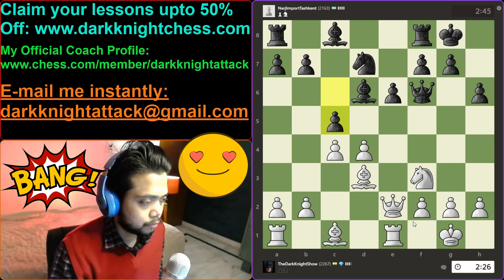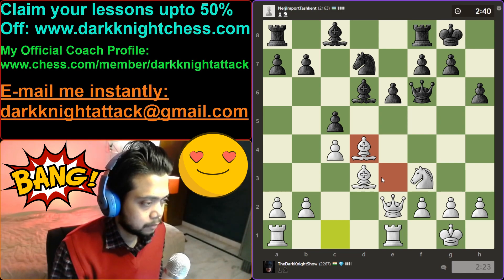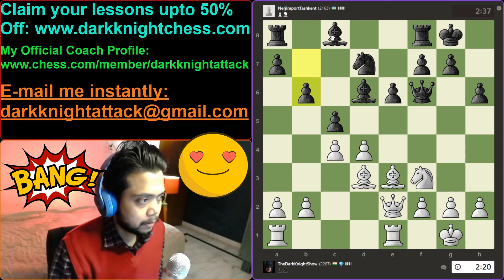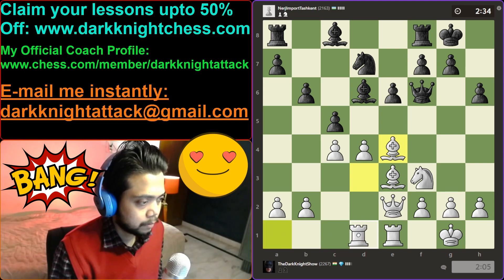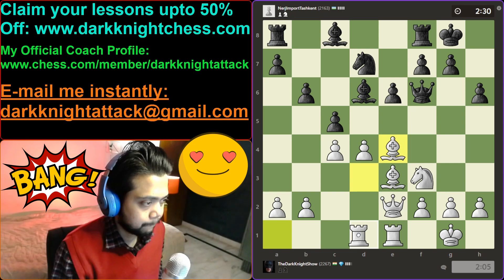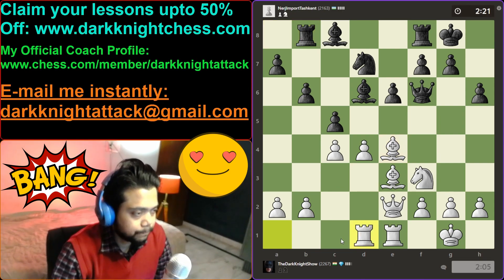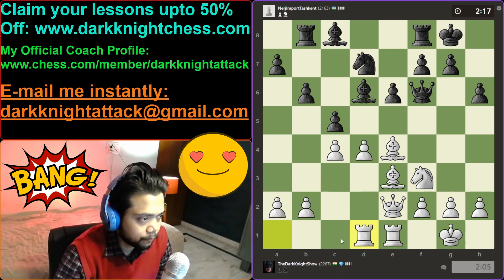Opponent offers a trade — sure, can trade, so we'll trade. The idea is to go here and we get it. Bishop out to hit the rook, then we'll go rook to d1. Centralize the pieces — let's get more pieces in.